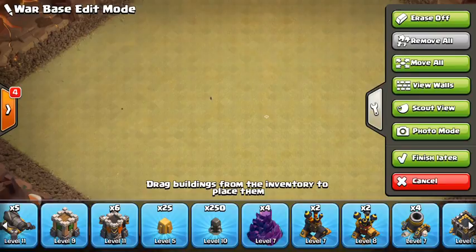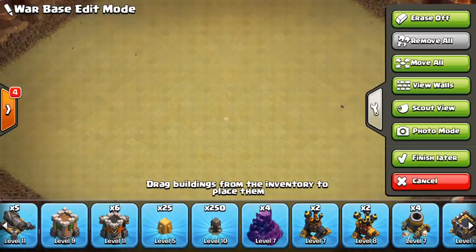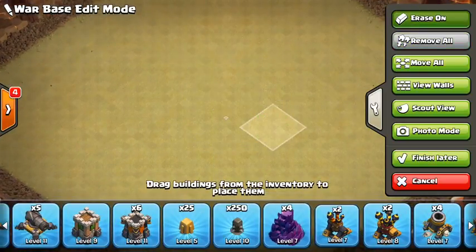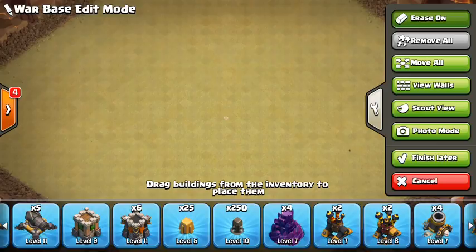You can see here they now have this little menu — kind of like the chat — that you can just pull out when you want and get rid of when you just want more room to build your base. There are a bunch of different features here. The erase mode lets you just tap on a building to get rid of it, which makes it easy for all the mistakes you make with your base building.